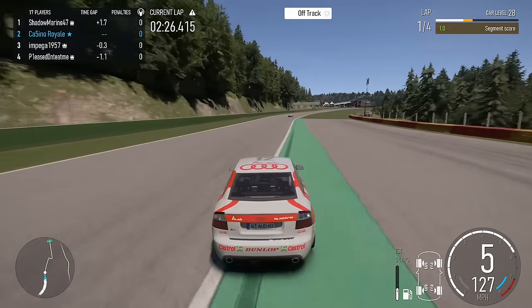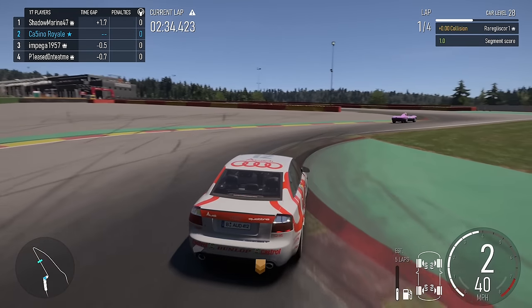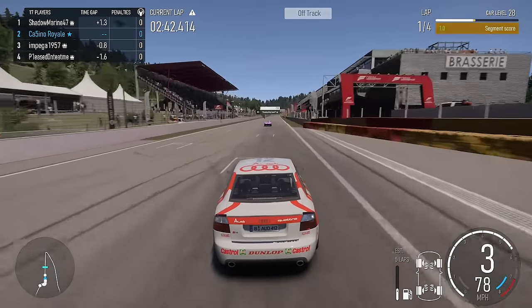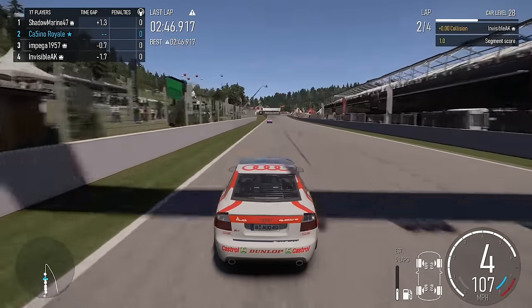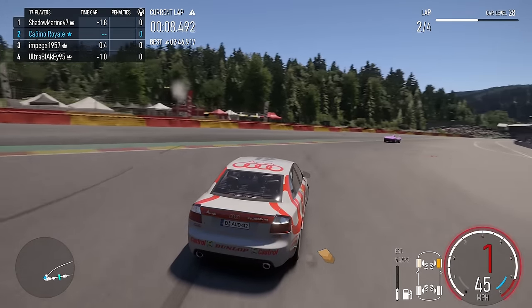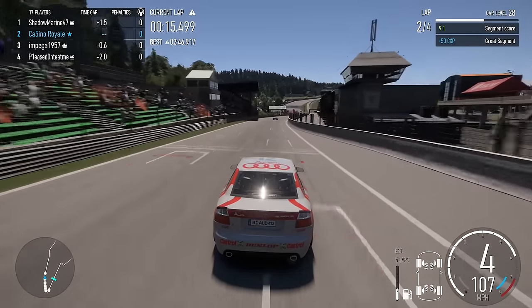None of us have driven these cars, none of us know what we can and can't get away with on this first lap. We'll slow it down for the final corner - this is where we might catch the Jag a little bit. It's actually quite close together at the end of the first lap for a field of randomly selected and game-built cars. Surprisingly close so far.